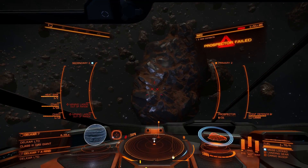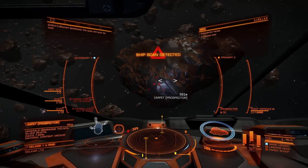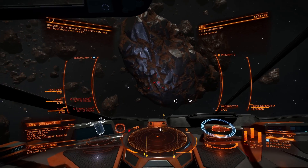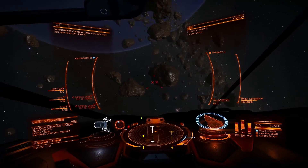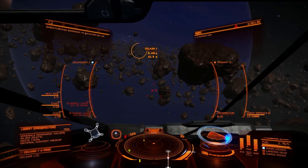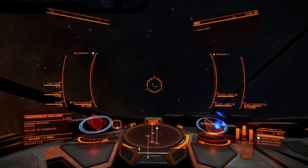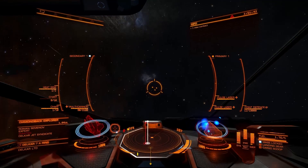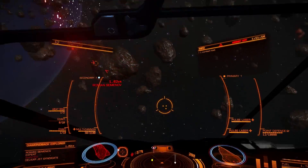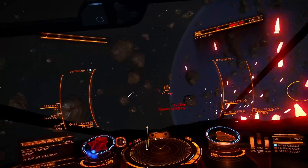I want to head towards the planet so I don't hit random asteroids. Prospector limpet engaged. Still not what we're after, but we'll continue on. Under attack — ah, this is not good. I'm at a slight disadvantage here.